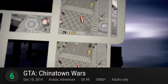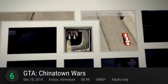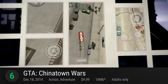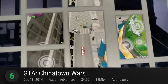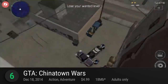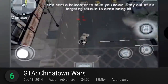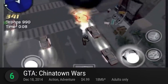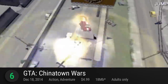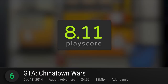Number 6 is GTA Chinatown Wars. It's good to see old portable games making their way to mobile. One of Rockstar's side projects after the success of GTA 4 prompted them to go back to their roots and embrace the portable market. This 13th game of the series takes you to a top-down open-world adventure set in Liberty City. It still shares the same gameplay mechanics from all the GTA games including stealing cars, shooting stuff, buying stuff, and crime — except on a different camera perspective reminiscent of its original titles. It has a PlayScore of 8.11.